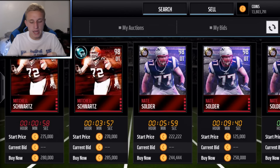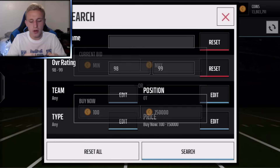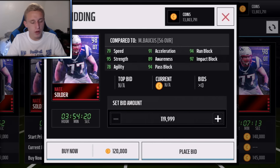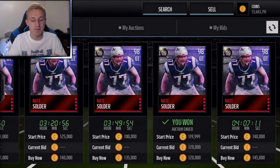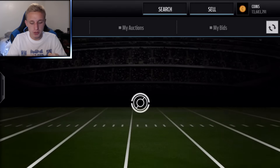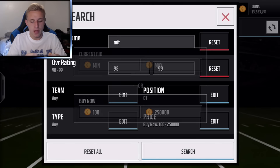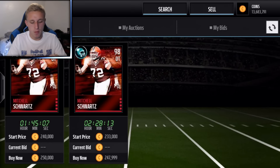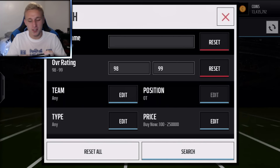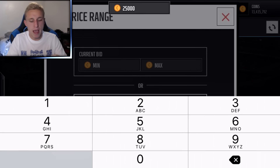I'm going for these two easy 98 overall tackles: Mitchell Schwartz and Nate Solder. Nate Solder is selling for 120k — nice pickup on a 98 overall tackle. Now for Mitchell Schwartz, I'm thinking around 250k as my best guess, and there he is for 247,999. Our offensive tackles are squared away.